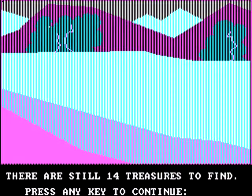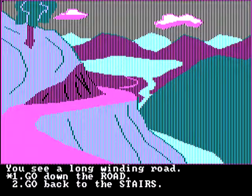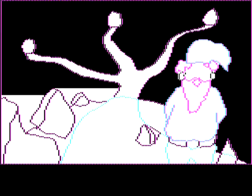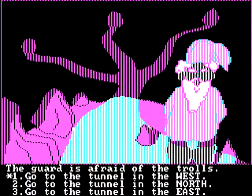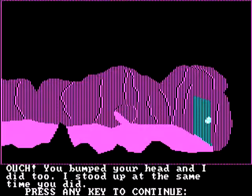There's still 14 treasures to find. Awesome. You're on a road in front of a lake. Go back up the road. Keep pressing one. Go back to the stairs. I think we went up the left one — let's try the right one. The guard is afraid of the trolls. Why do I need to know this? Go to the tunnel in the west, north, east. East. You were on your knees in a narrow hole. Crawl into the cave to the north. Stand up. I'm standing up. Ouch — you bumped your head, and I did too. Who are you? I stood at the same time as you did.